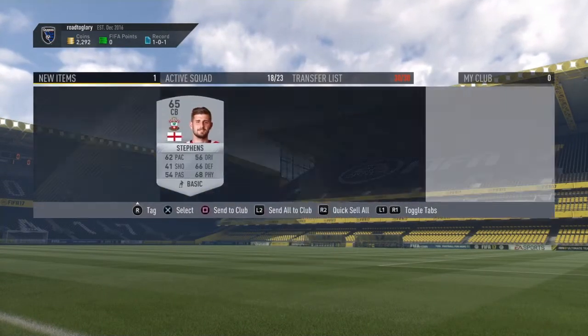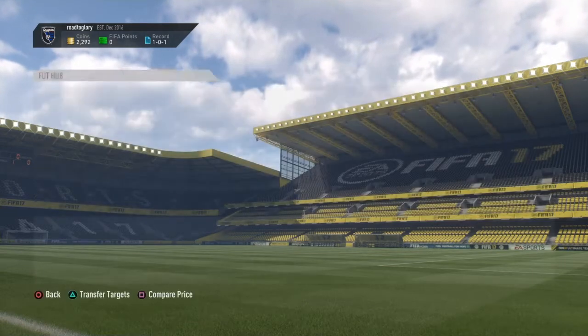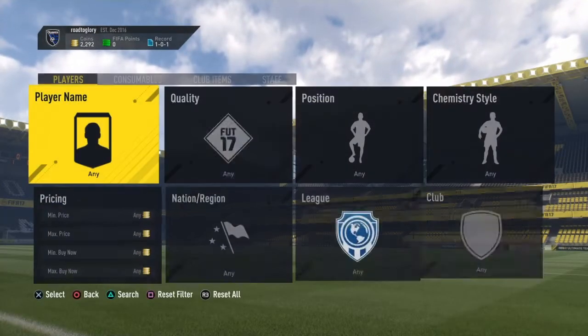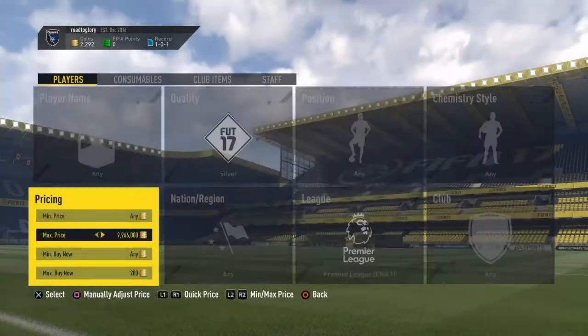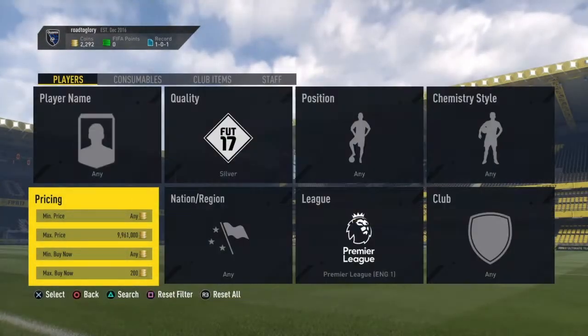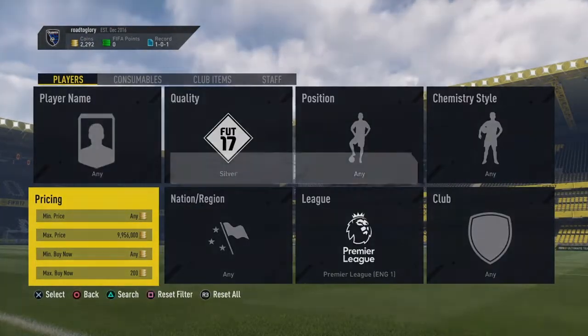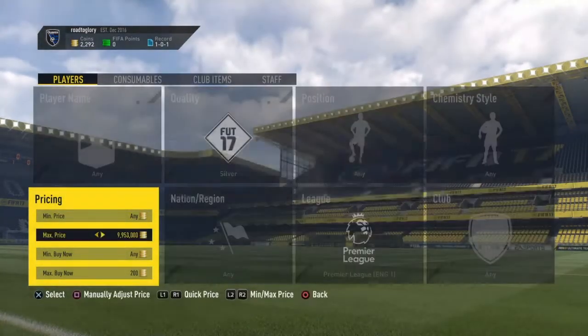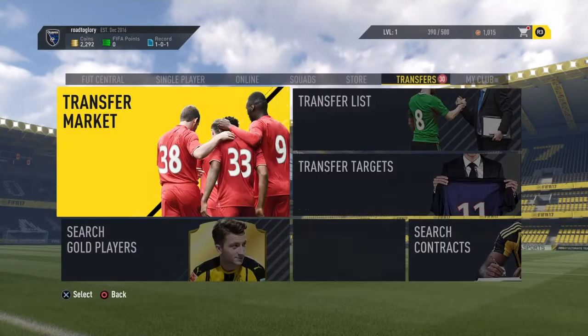Here's one now — there we go, they're so easy to get. Got him. I need to send him to the club. I've already got one of them and that was within like 20 searches. Some people list six up at once or something like that — that's basically 300 coins right there. It's such a good low budget trading method.